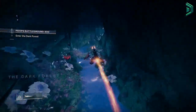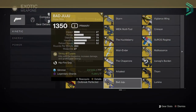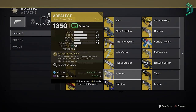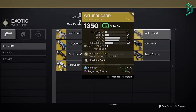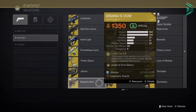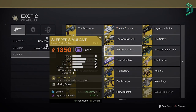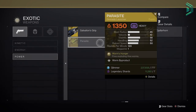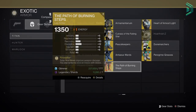For exotic weapons that work well with this build — in the primary slot you can use Bad Juju for fast supers, Arbalest to stop Anti-Barrier champions, or the new exotic SMG or Witherhoard. For energy: Divinity, Le Monarque, Eriana's Vow, Riskrunner, or Teku's Divination. For heavy, your best options are Sleeper Simulant and Gjallarhorn, but the Parasite is also a great choice in PvE. For exotic armor alternatives, Phoenix Cradle or Path of the Burning Steps work well — just make sure to use solar weapons with the latter.